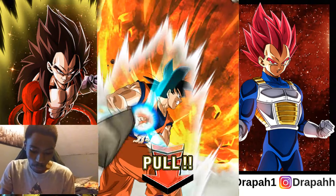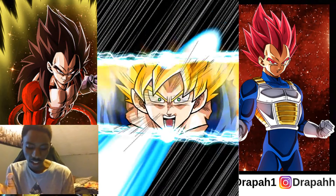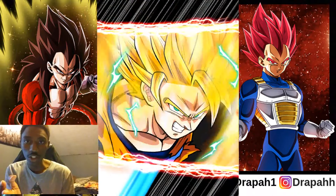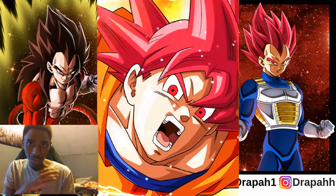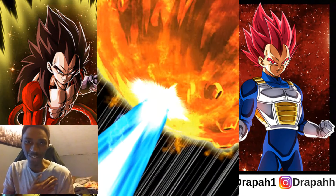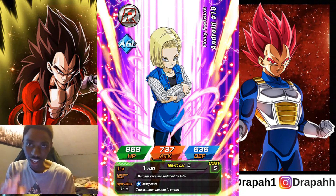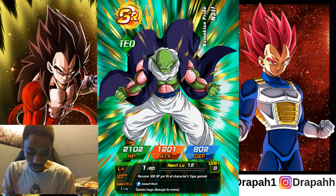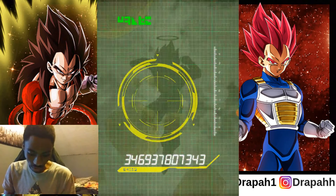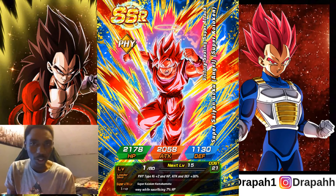Can I pull them on global? I got LR Super Saiyan 4 Goku and Vegeta on the global — I mean JP — side. Can I get them on global? Oh, Super Saiyan Guy! There we go, baby. And as you guys can see it's going a lot faster. How come I've been top with his local for the longest and I can't pull him? It's annoying.